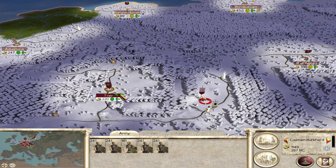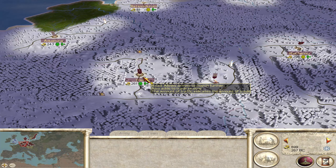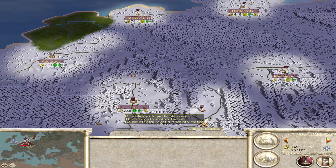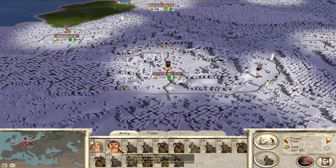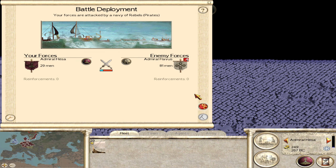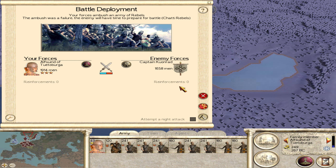Let's get another unit of axemen, and then we're going to bring this army and try to bring a second army as well as a supporting arm. We're definitely going to have to attack that army. Keep moving them this way. Oh really, they're doing this again? Kill my boat! We ambush an army of rebels - chatty rebels. So it looks like we're going to have the first battle of the episode here - did not expect this. Presumably these are the forces moving through Sweden.